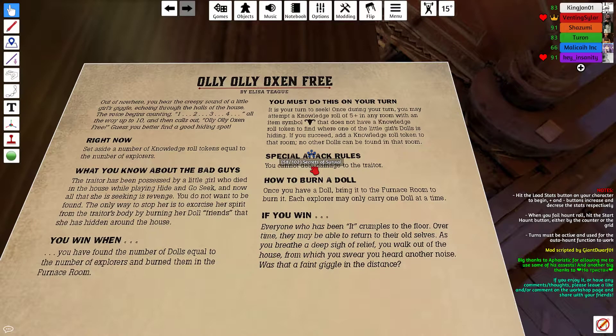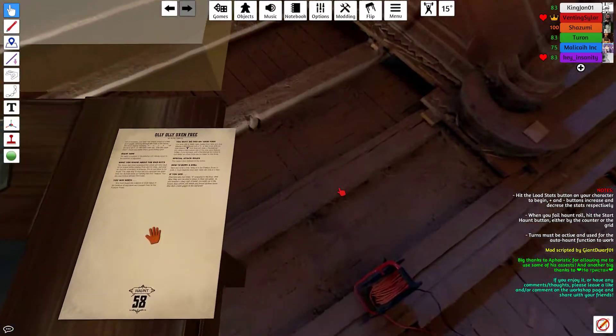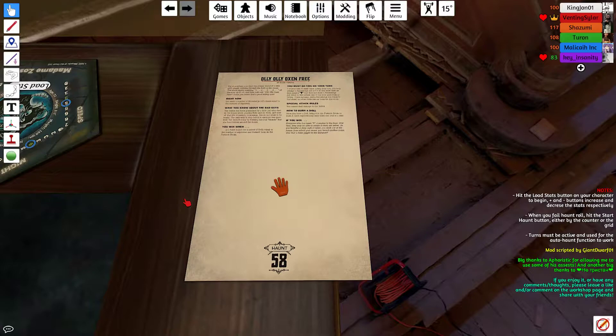Basically we're gonna have to play keep-away. She's gonna try to use her speed to get to us and she's pretty fast. When she gets into your room, you either have to attempt a speed roll or a knowledge roll, and if you fail, you become a traitor as well — and then that person is also going to be working with AJ to find everybody. If she finds everybody, she wins. So we gotta burn the dolls.